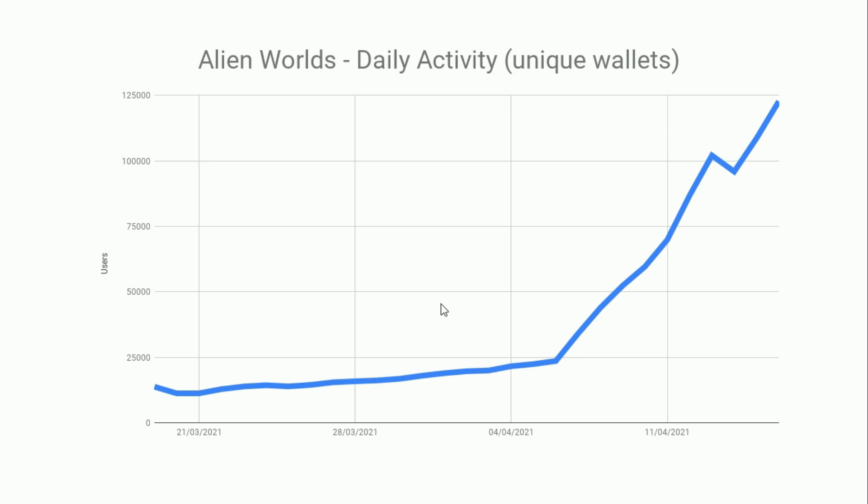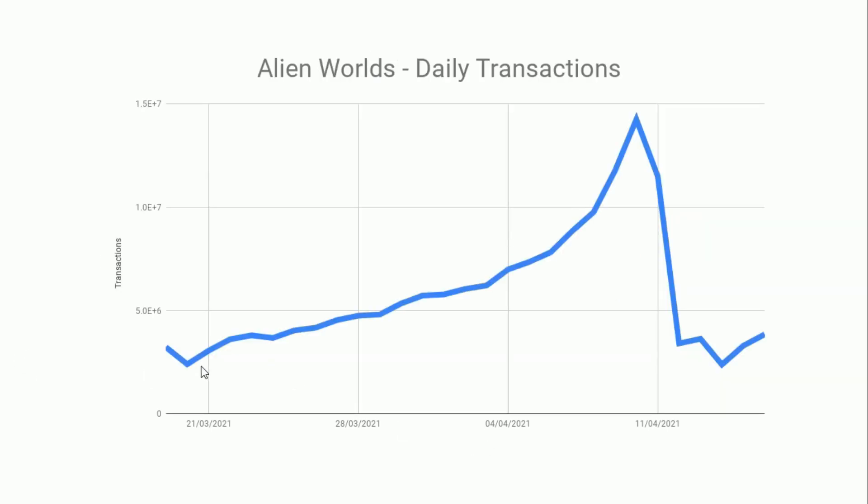On WAX it's pretty cheap, and my gut feeling about this growth was that there are lots of bots going on. I've been tweeting about that and wanted to look into the figures a little bit more. I got the figures from DappRadar — you get the daily activity and also the number of transactions. This is the number of interactions with the smart contracts that underpin Alien Worlds.